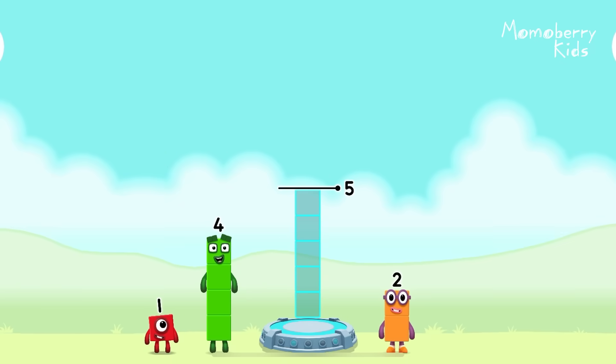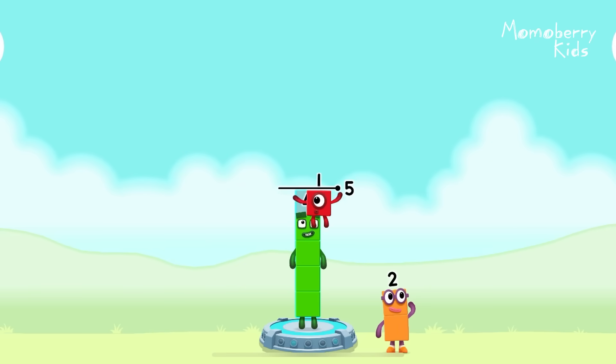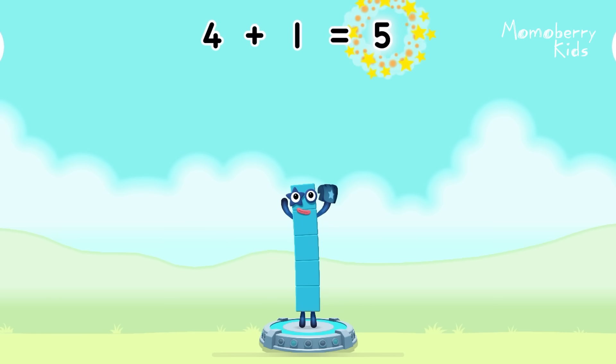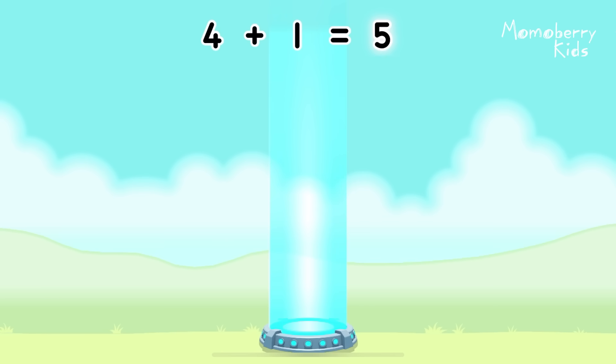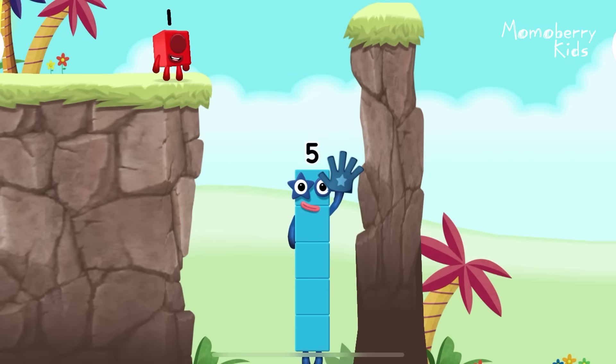Add number blocks to make five. Drag number blocks into the middle until you fill all the spaces. That's right! Four plus one equals five. Hi! Five! Yes, you got it!